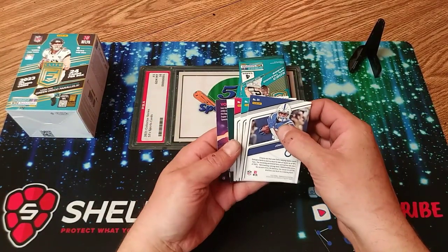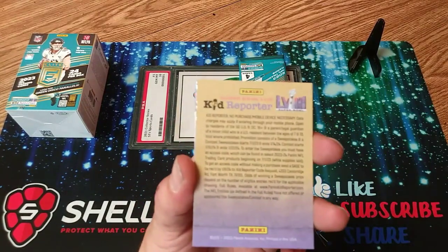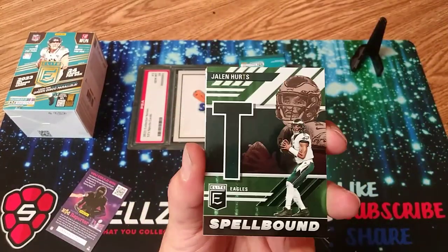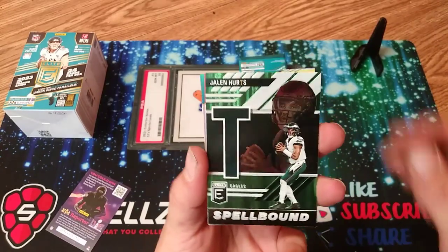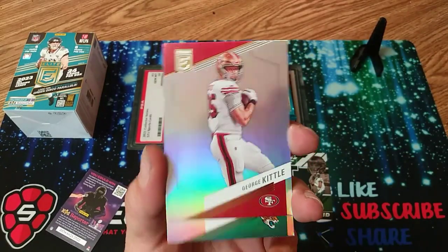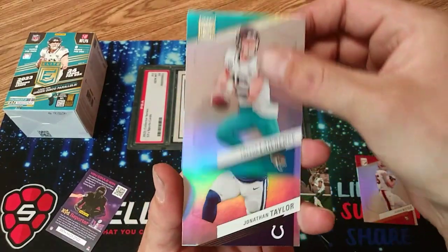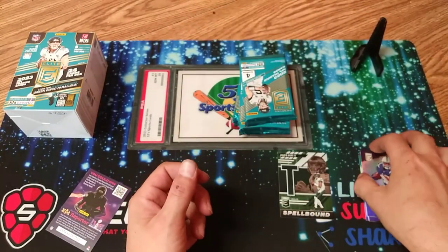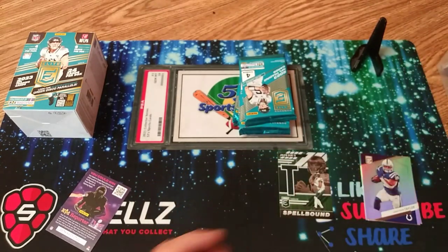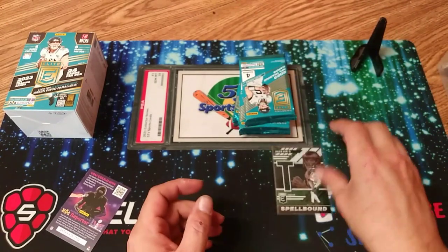Everything's backwards in this pack — weird. Panini never fails to amaze me. There's our WizKids reporter card. And look at that, got a Spellbound Jalen Hurts insert in the front, I guess — a little weird. George Kittle, pretty plain. Trevor Lawrence. Jonathan Taylor. So three base and an insert. Jalen Hurts Spellbound — not a bad looking card.